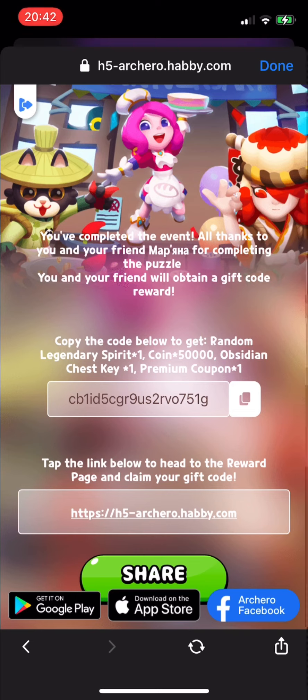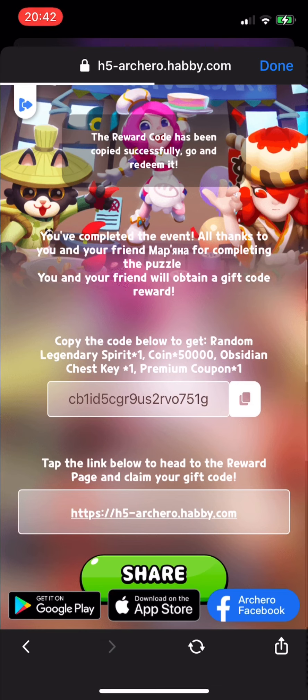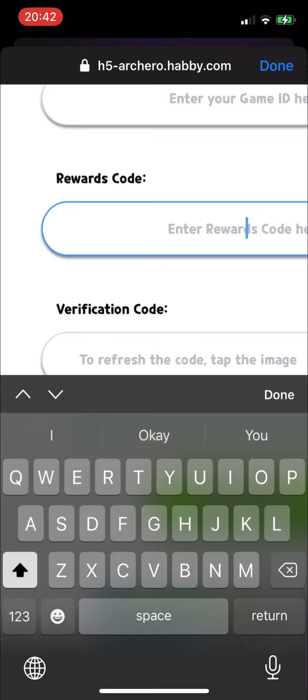We are completing the puzzle. As you complete it, you will have your unique code. It can only be used for two accounts — for yours and for your friend's that helped you. Unfortunately, you can't use it twice for your account.